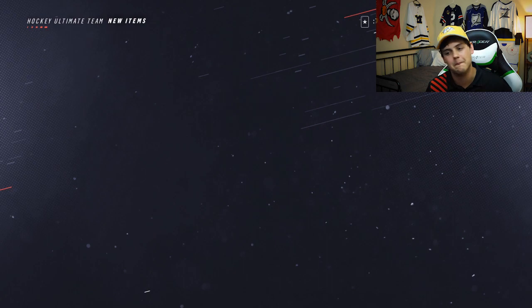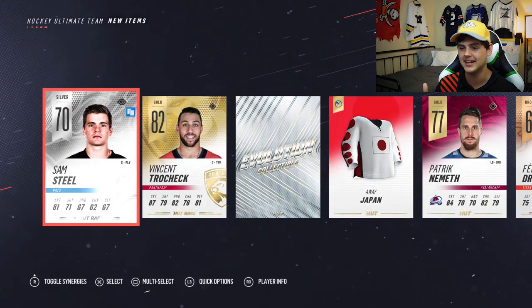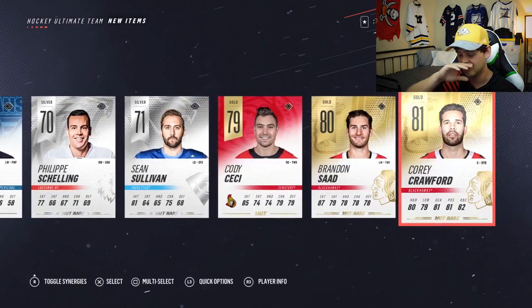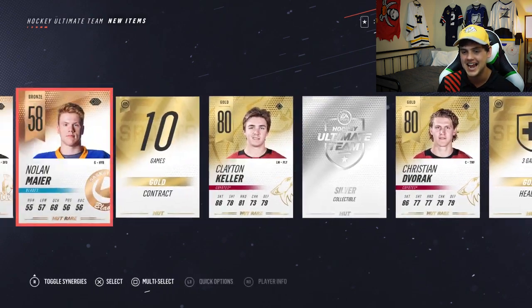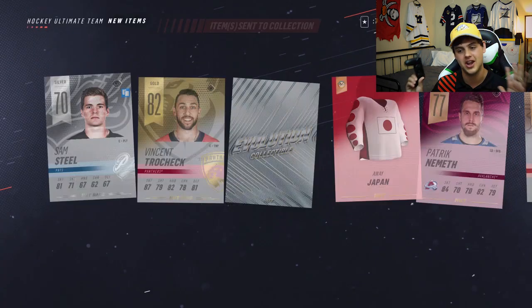We're going for the big one — extreme evolution pack. This is where we really need to find something good. Nathan McKinnon and another evolution collectible, that's six. We open up another silver collectible. That was bad — our highest card was an 81 overall, 82 overall. Still not the best, but I think that's the sixth or seventh evolution collectible. We're definitely gonna be doing that set before this pack opening is over.